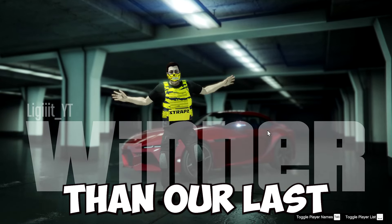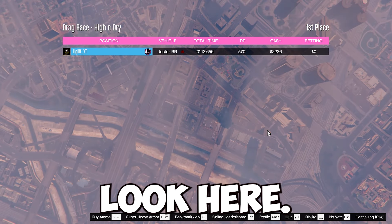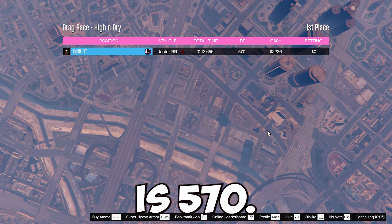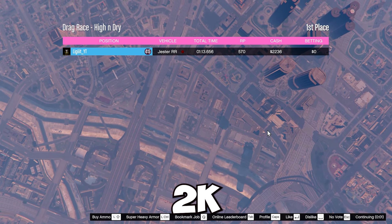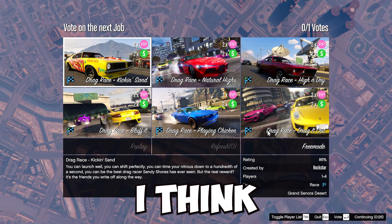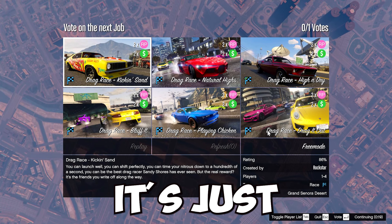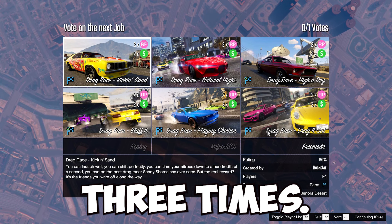I am now approaching the finish line — and there we go. What makes this a really good RP method isn't the raw amount you get, but the amount you get for the time it took. I made 570 RP and only spent 1 minute and 24 seconds. You want to try to get the fastest time possible because you get that same amount of RP whether you spend 50 seconds on it or 2 minutes, so it's more worth it to go as fast as possible.